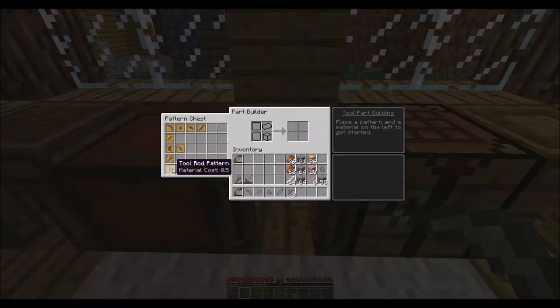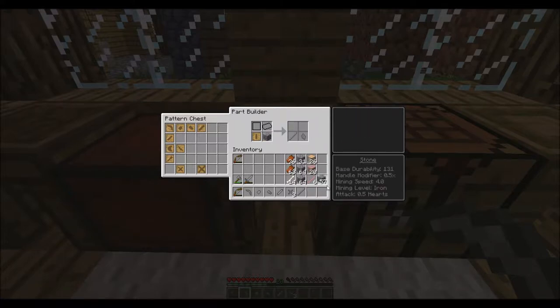Now we need to worry about our tool rod. The tool rod cost is basically 5.0, so we need three of them. There's one, and then this should supply us enough for three. Perfect.